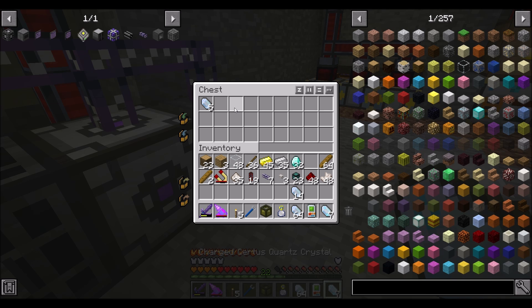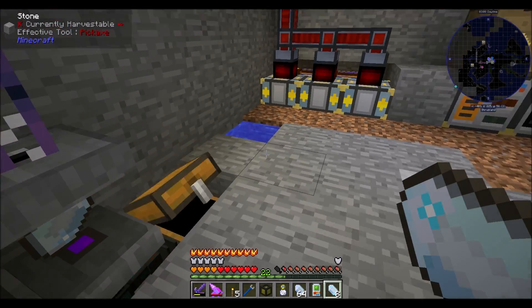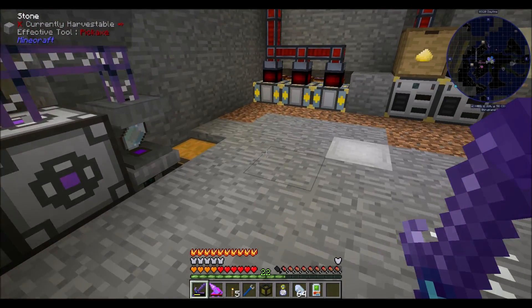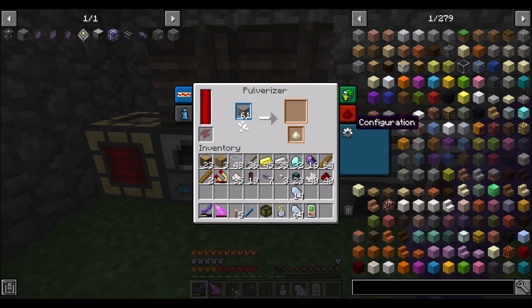The crystal growth chamber will allow us to do two things. One, it will allow us to automatically create the fluix crystals we've been making without a water source block — so that's cool. The other thing it's going to do is allow us to grow our crystals, which will be really nice. So what we want to do is probably pulverize some things.